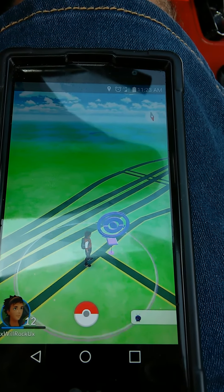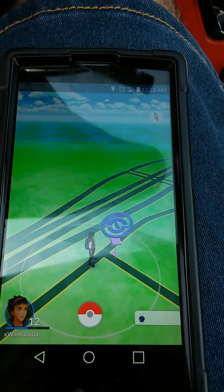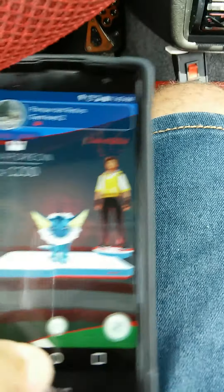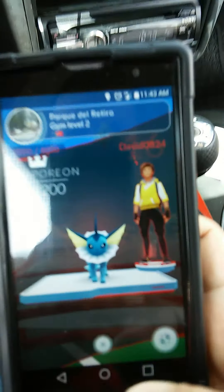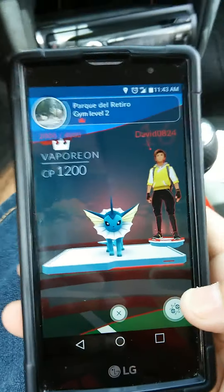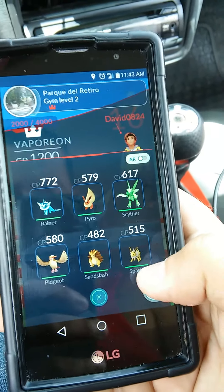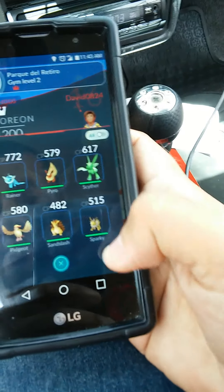I'm going to drive up to the Pueblo where I'll get out and walk. Before I get to the Pueblo I got to deal with this gym here — it was blue, somebody just took it. I'm going to try to take it back for blue because I'm Team Mystic. I'm going to try. I haven't won a gym battle yet, but since it's just one guy, let's see if I can take it. It's higher than me, but okay, let's just try it.